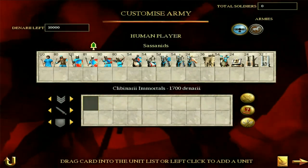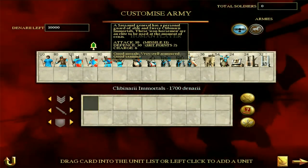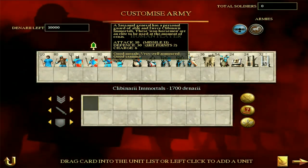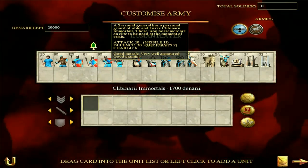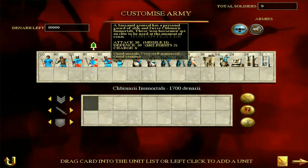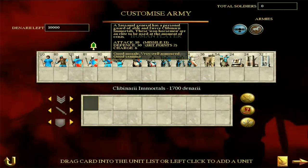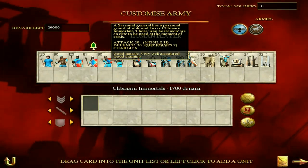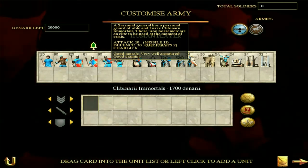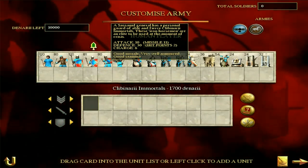We also have the Sassanid General, or Clibonari Immortals - a powerful guard of able and fierce Iron Horsemen, an elite to be used at the moment of crisis. Attack of ten, defense of 30, good morale, very well armored, good stamina, and a missile attack of eleven - very, very good for missile cavalry. Two hit points, meaning you effectively have to kill the general twice to get him dead. One of the best units of cavalry you're going to see in this game, for sure.